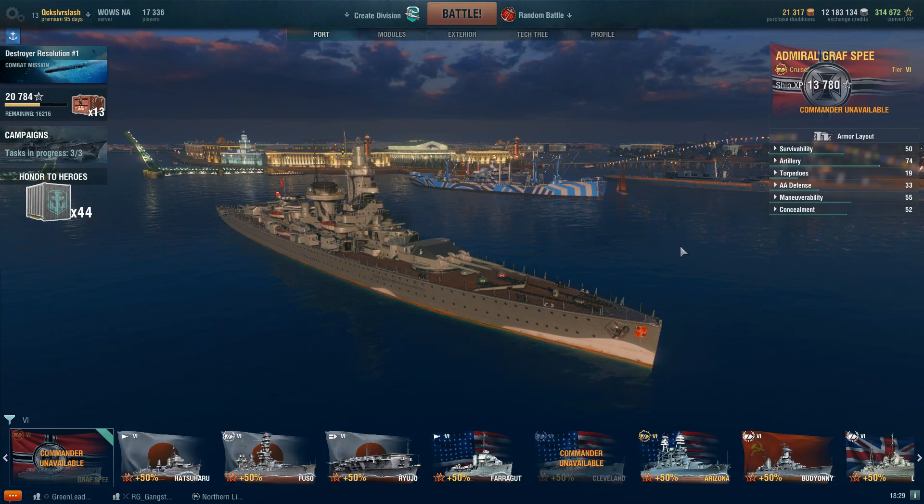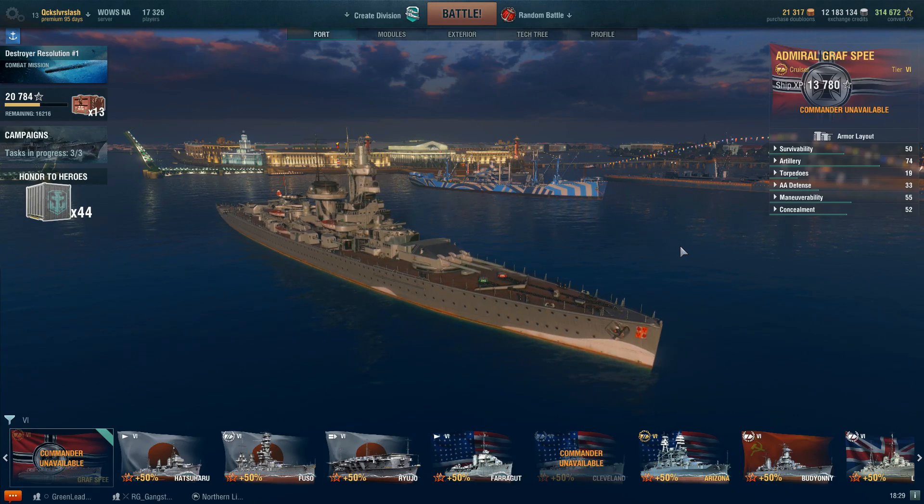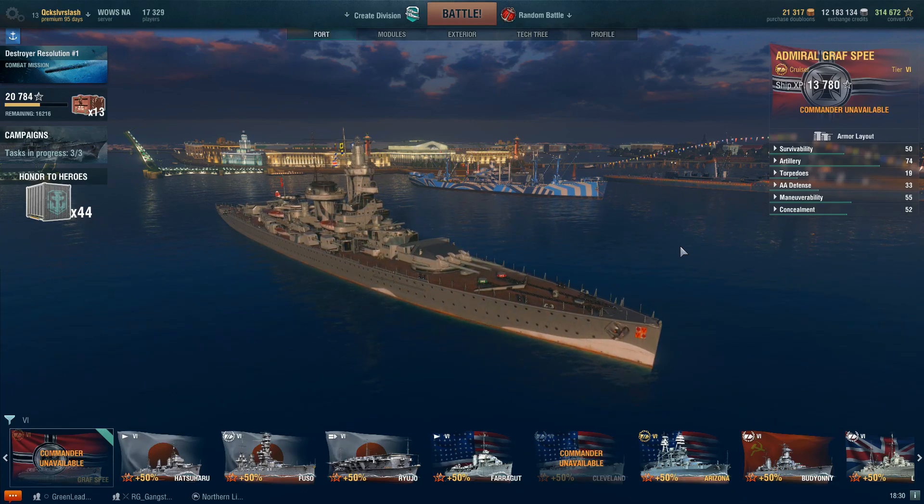Hello there! Quicksilver Slash here today, and quite clearly I've got the Admiral Graf Spee. Today's video is a review of her. She's currently available in-game through some grindable missions, or you can pocket up the dough and just pay for her in-store. But I'd recommend going the free route, putting in some games over the weekend and getting this beautiful ship for yourself.